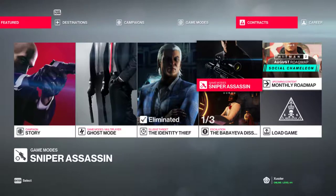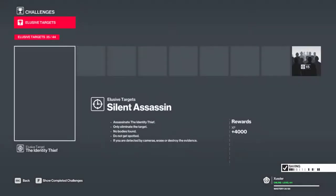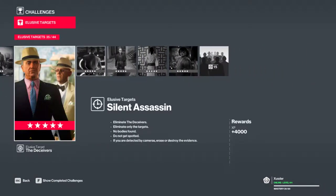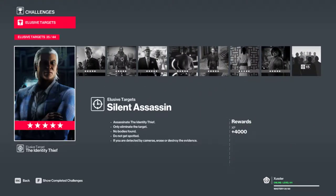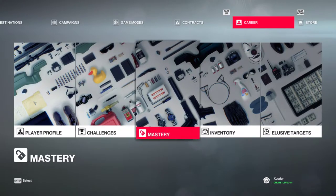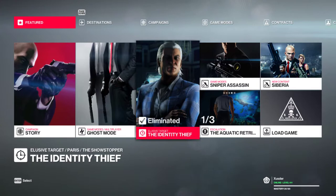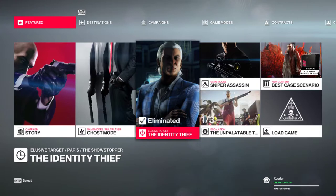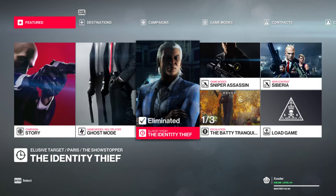That's better than last time I played these elusive targets - I think I failed a lot of them just because I didn't have most of the things unlocked. Let me check elusive targets here. This is terrible, I missed a lot of Silent Assassins. But I'm getting close to Casual Undercover - I need two more to get that reward. I just want to get them done and not fail. That's the latest elusive target - hopefully it was a little bit entertaining. I don't think it was, but yeah, that's done. See you guys next time!